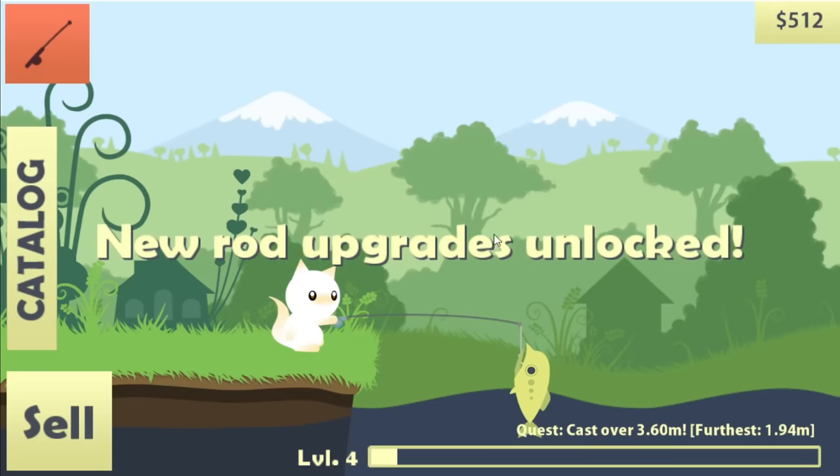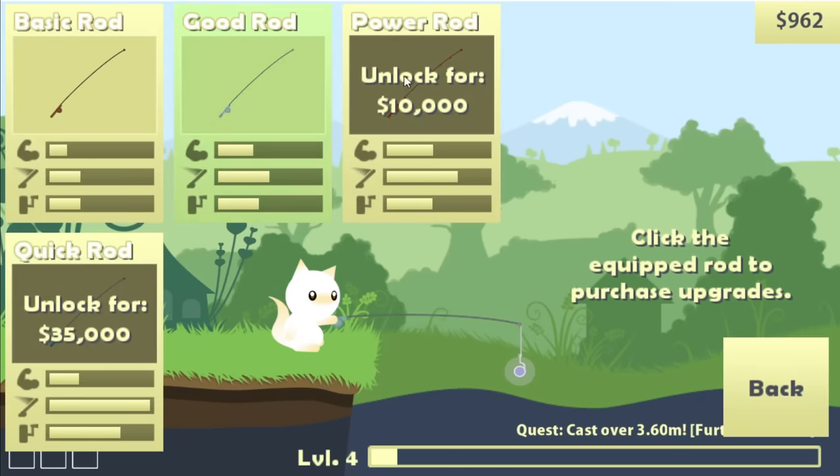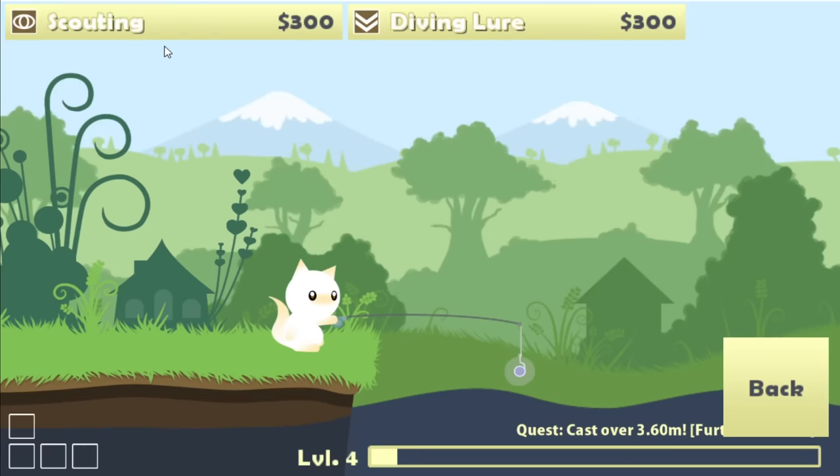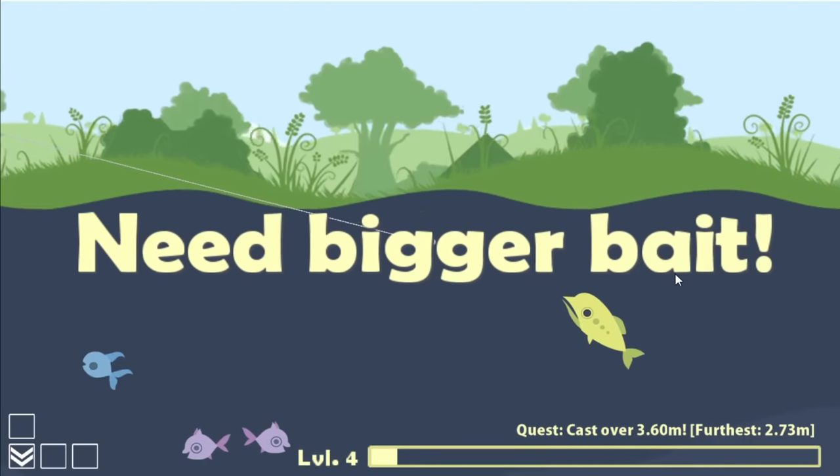Not sure what that was worth, but new rod upgrades are unlocked. We're gonna sell him for $400, and we now have $962 — not enough to buy anything new, unless we can upgrade our existing good rod. There's an empty upgrade slot, so we're gonna get a diving lure to go deeper, because deeper is always better.